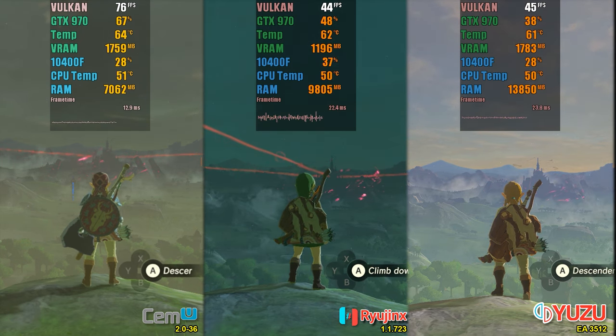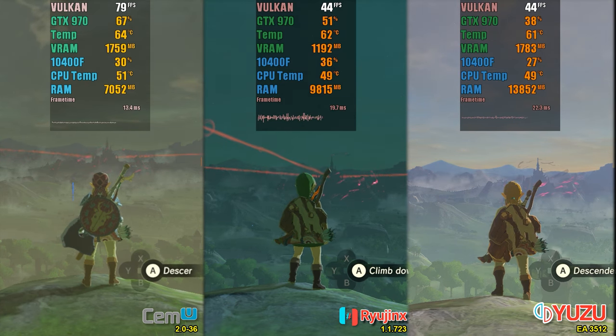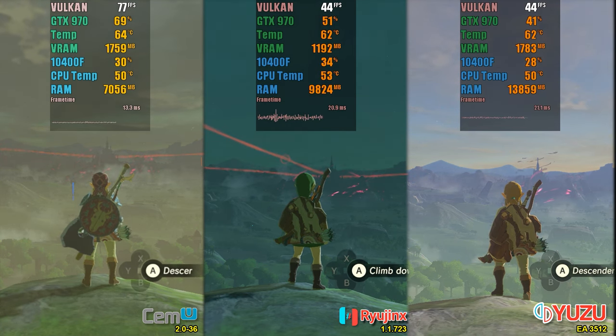To level the playing field, I disabled all the enhancements I had made to Simu, leaving shadows, anti-aliasing, and render distance at default. However, this time Yuzu showed a RAM leak that decreased considerably after some gameplay time.